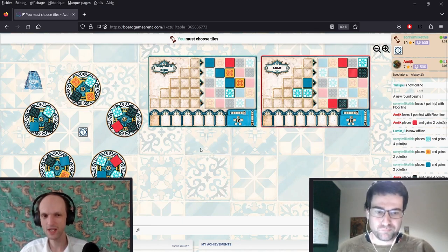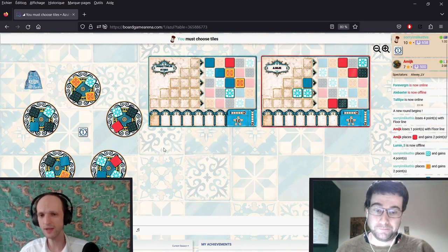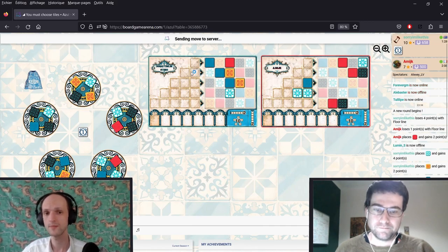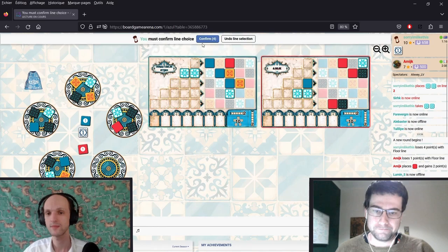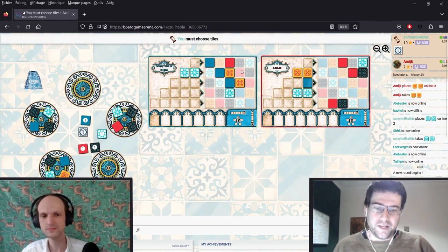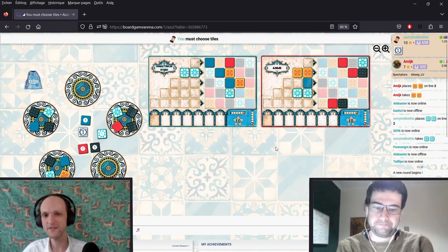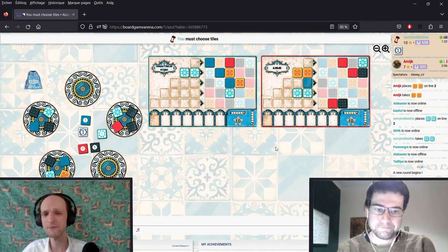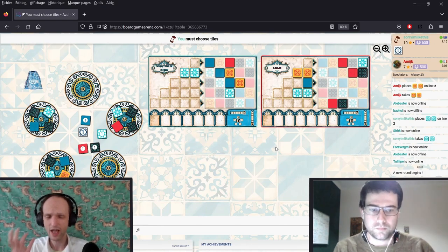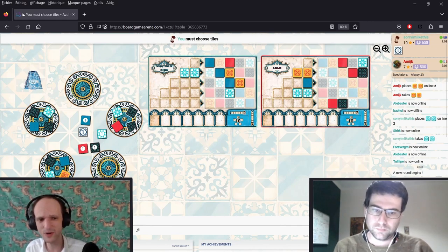This is very interesting. I think many players here would go black because that's what we need. But actually, the better move here is to go white. I would have preferred row three, but it's okay. I was thinking it's easy to deny red there and we don't particularly want to place black in row two. But now we actually might have to discard the reds because it's a bit awkward for us.